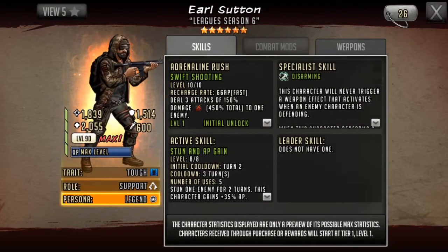As a 6-star, Earl has a high amount of HP, a decent amount of attack, and a fair bit of defense. He retains his disarming ability, and his rush stays pretty consistent with his 5-star rush — 3 attacks, but at 150% damage, or 450% damage total to one enemy. This rush is actually very good for him, especially when dealing with Negan teams.